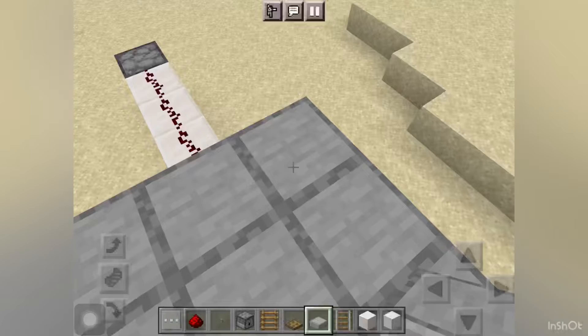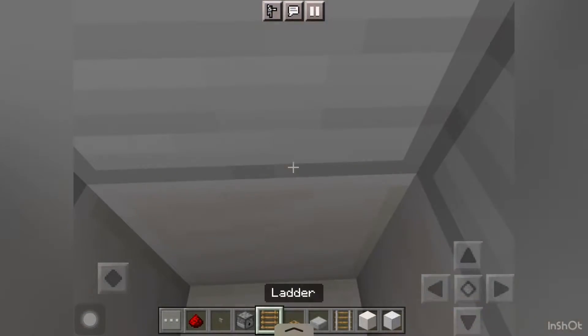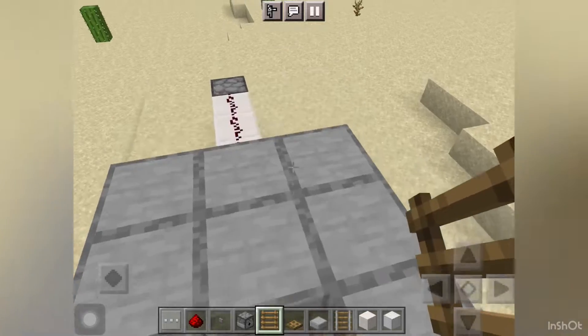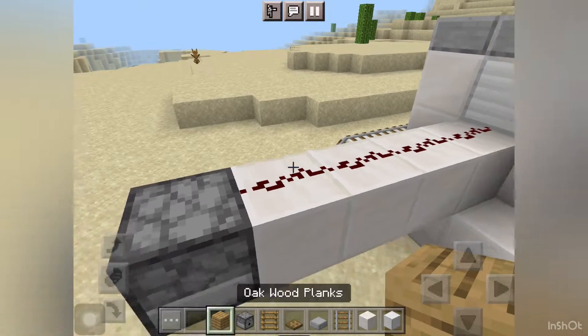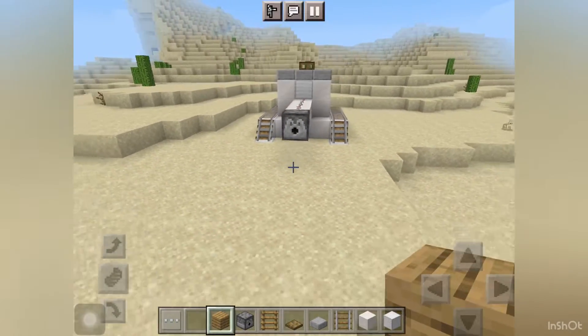Place smooth stone slab here and here. Now place an oak trapdoor here, and place a ladder here. We need five fire charges. Our tank is ready! Let's make a target for the tank.